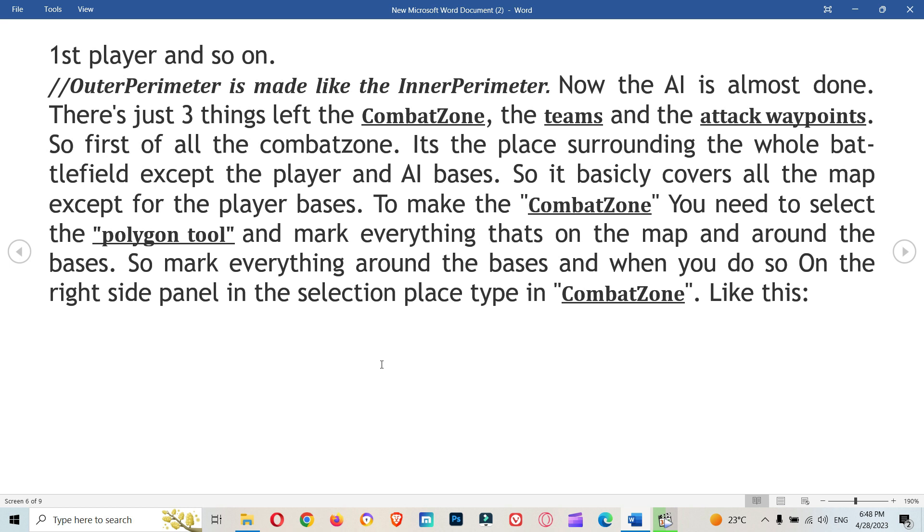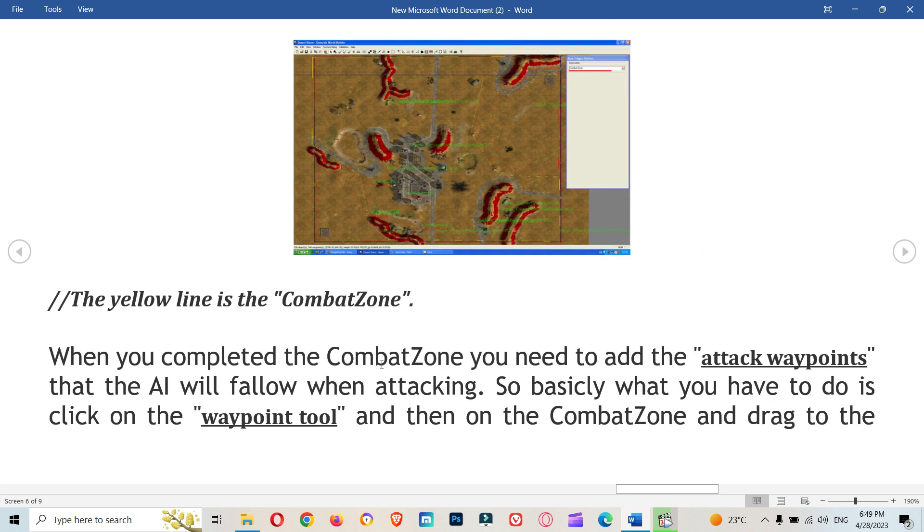The AI is almost done — there are just three things left: the combat zone, the teams, and the attack waypoints. The combat zone is the area surrounding the whole battlefield, except the player and AI bases. To make the combat zone, select the polygon tool and mark everything on the map around the bases. In the right side panel, type 'combat zone'. The yellow line indicates the combat zone.